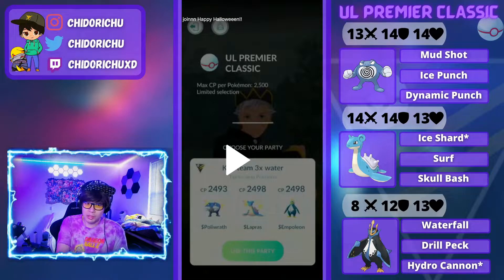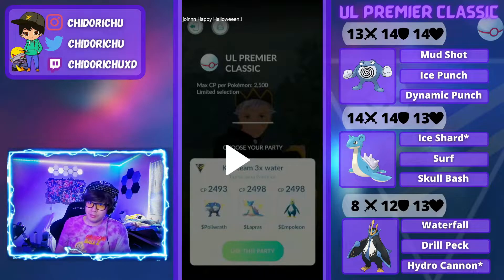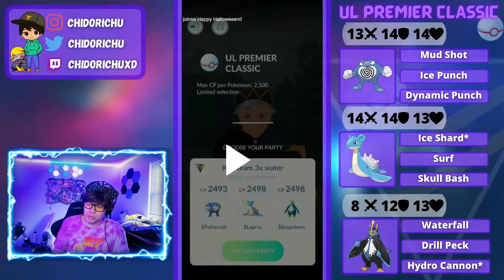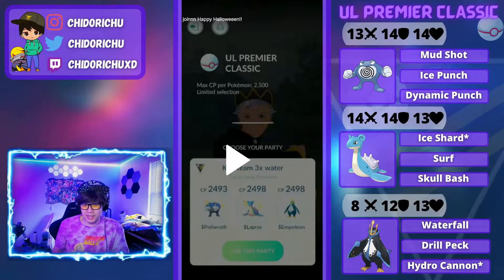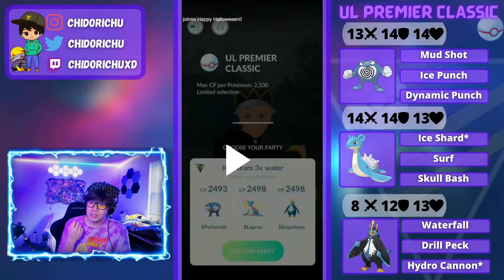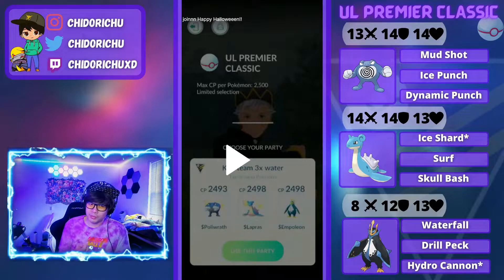All three of these Pokemon are super bulky. Poliwrath is going to be running Mud Shot, Ice Punch, Dynamic Punch. You want to run Ice Punch kind of as a bait. You also need it against Dragonite and Trevenant or else you're going to get completely walled by them.